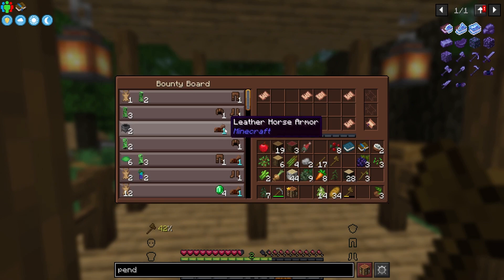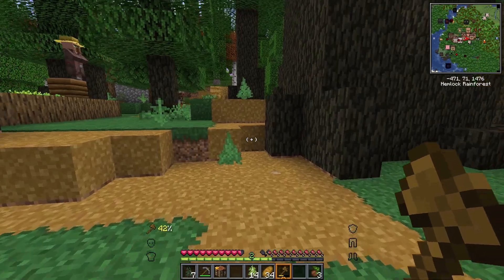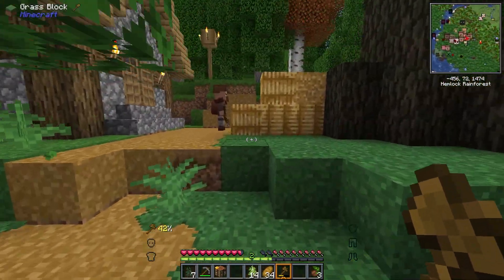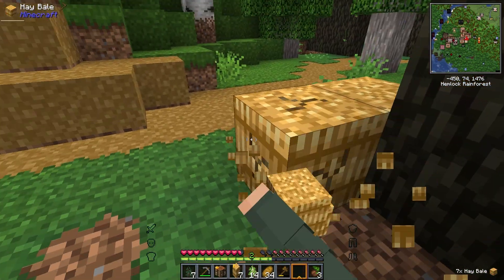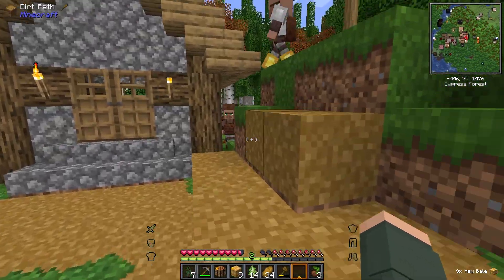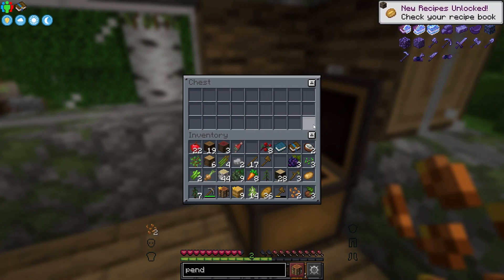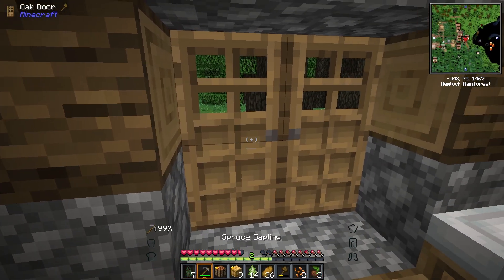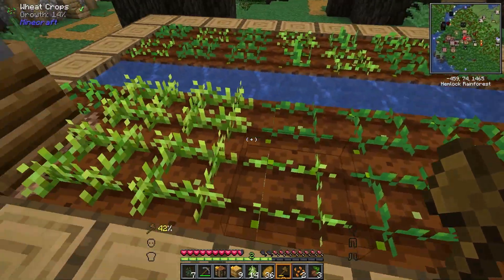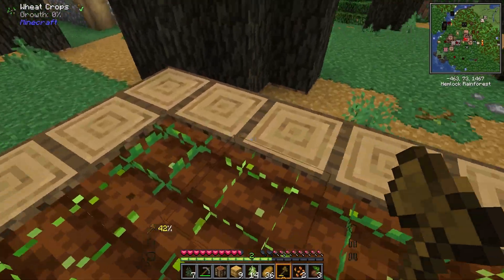We can get leather horse armor for two cauldrons. This will be really good. Eventually I would like to start working on these bounties. I don't want to base inside a village, but being somewhat close to one would be good, because I would like to eventually do an entire village remodel. And we got some new crops: tomato seeds, potatoes, wheat seeds, asparagus, and onion already. Sorry, Mr. Villager, but I do want to see what you have for me. Oh, we also have carrots. Okay, so nothing new.